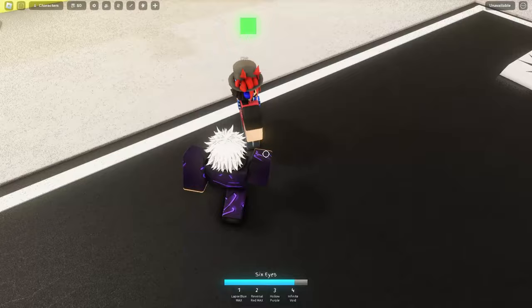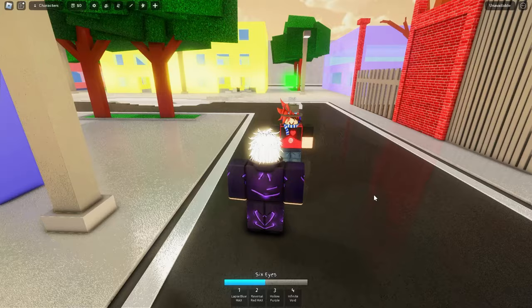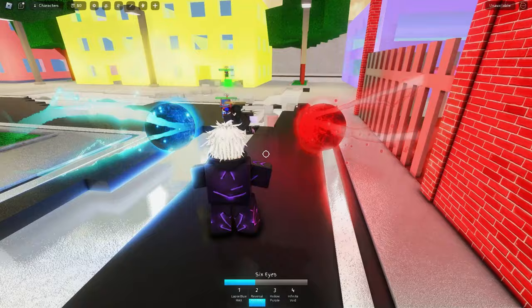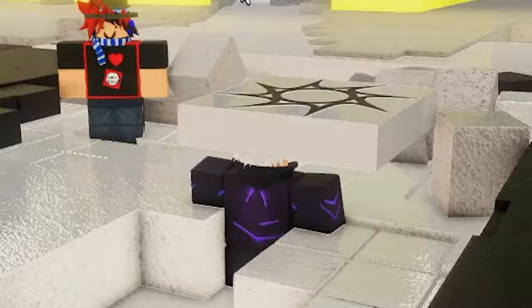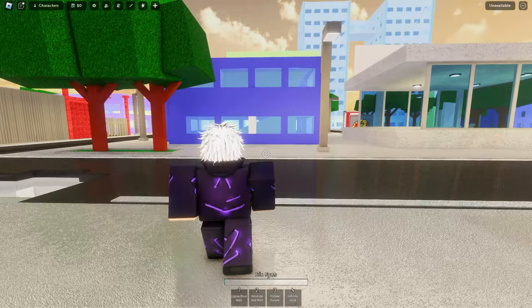We take off the blindfold. First ability is Lapsed Blue Max — look at that — and you can see some of the building got destroyed, so everything is destructible. Then Reversal Red Max — boom — and then you have Hollow Purple. Once I use Hollow Purple you'll see just how everything is destructible — boom, all gone. You can literally wipe out buildings; I'm going to aim Hollow Purple right at those two buildings to destroy them.